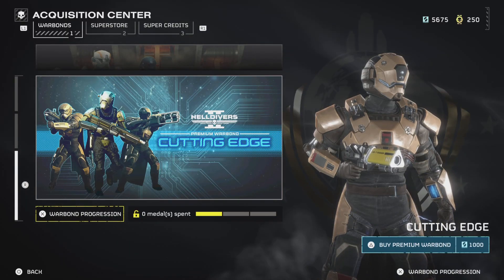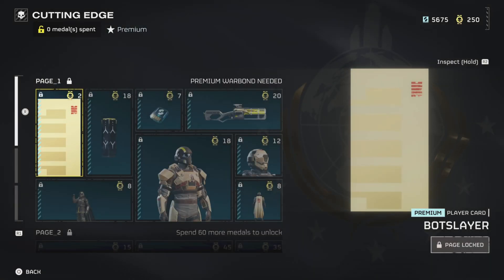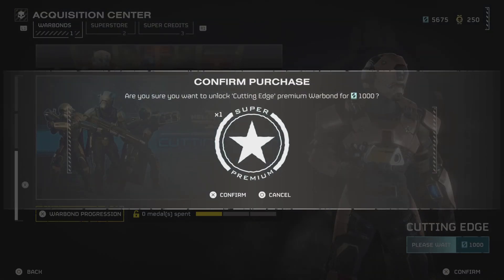Hey guys, what's going on? We got the new Helldivers Cutting Edge Premium War Bond. You can get it for a thousand super credits, which ain't hard — already got enough medals. I've been saving them.